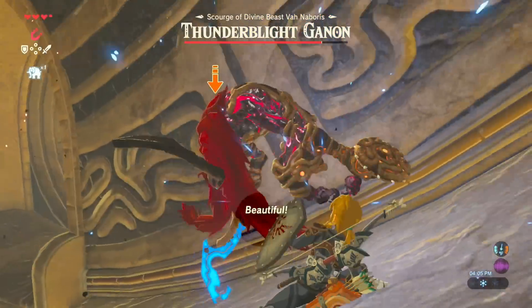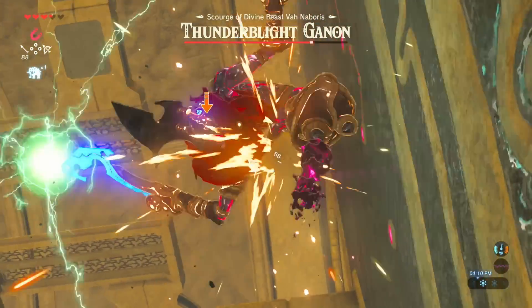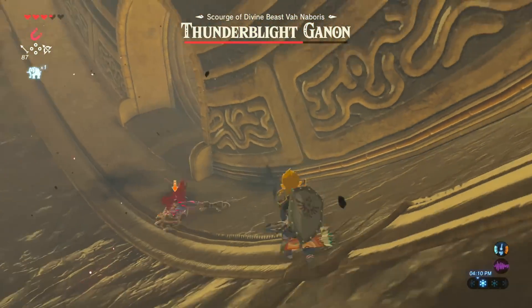As you deflect his attack, this is your time to strike. Break his shield and slice him relentlessly. Alternatively, you can also do a perfect dodge and strike him with Flurry Rush.